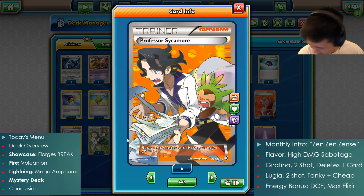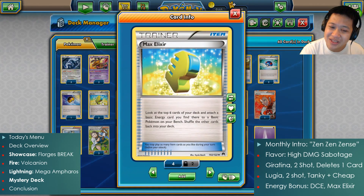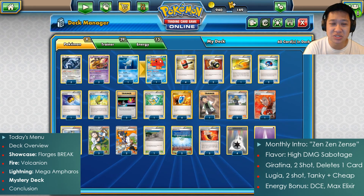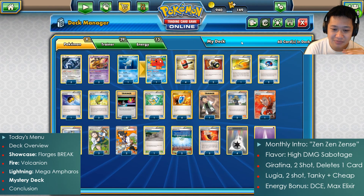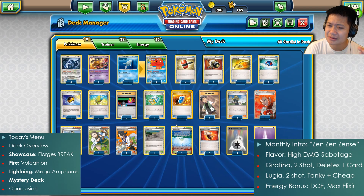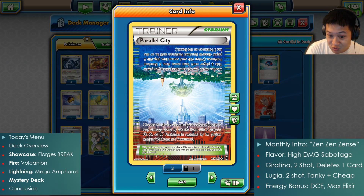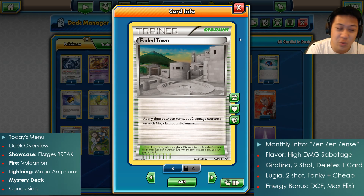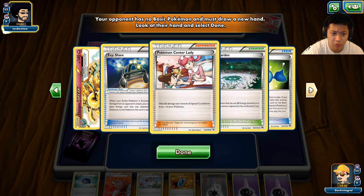All basic Pokémon — Max Elixir quickly charges them up if they're on the bench. Looking at the next six cards, find energy and stick it on. DCE helps boost these too. You're gonna charge up very quickly. We have Switches, Escape Rope, Switch, and Parallel City to shrink the bench space to three. If we go against Mega Pokémon this will really burn away their hit points.